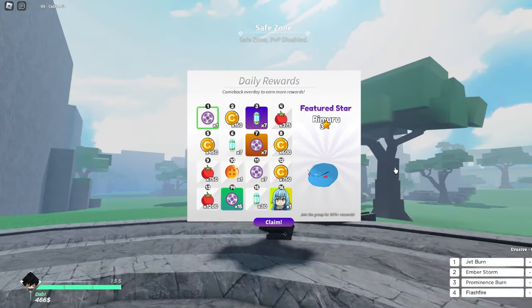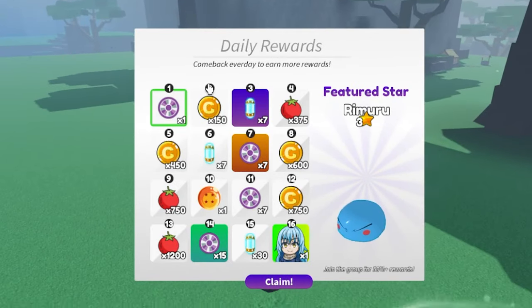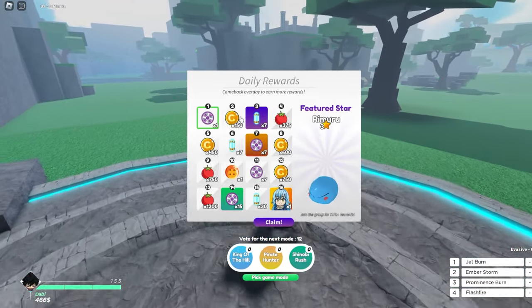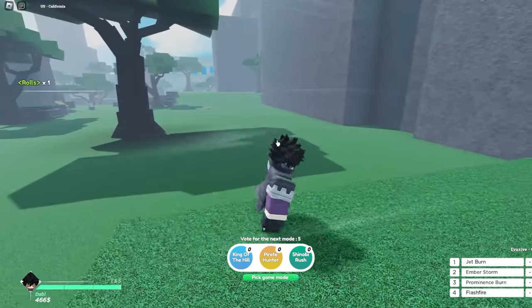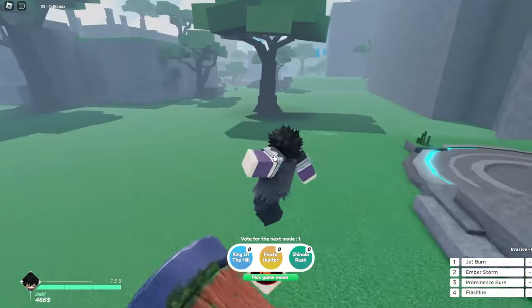When you first get in, you'll be on the map and this daily reward shop will pop up. There's a lot of things you can choose from in the daily reward. On the first day you get a spin the wheel, which is pretty cool — you can claim it and get a roll for a character.